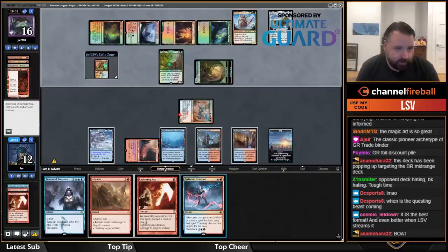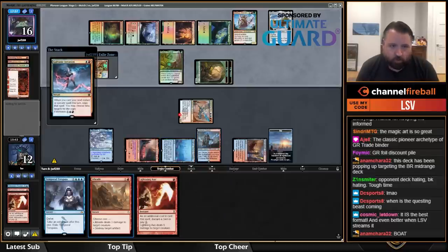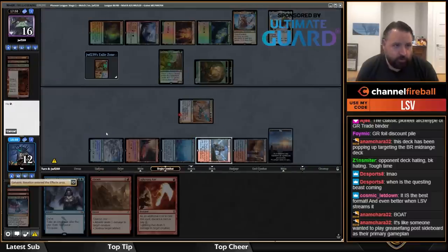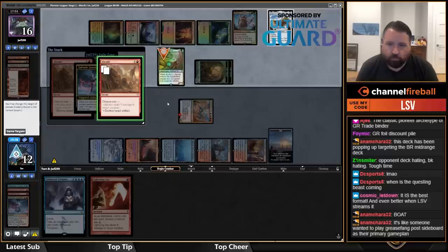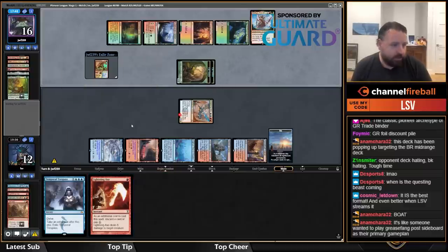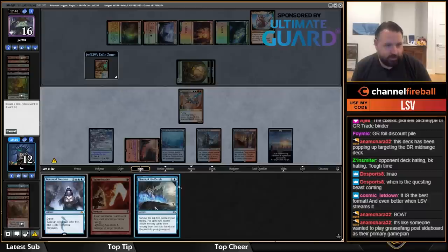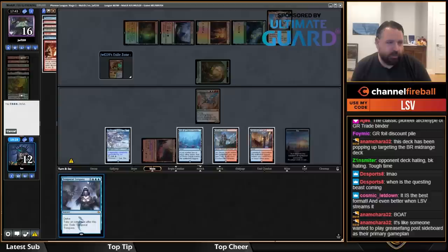If I do Iteration into Abrade I'll have five cards. Then I go Galvanic Iteration — destroy target artifact, choose you. Blow up that, blow up that. Next turn if I draw a land I can cast Trespass; if not I can just Axe and discard. Pieces of the Puzzle might actually get me there off of instants and sorceries.